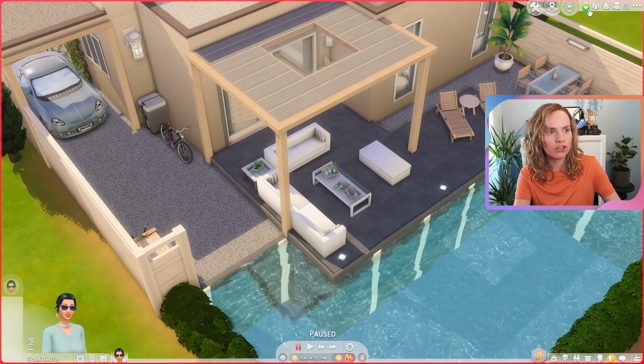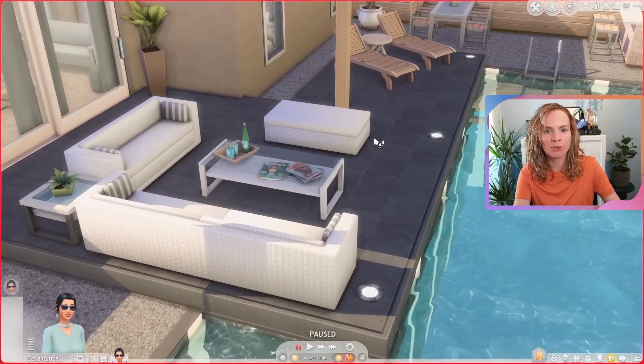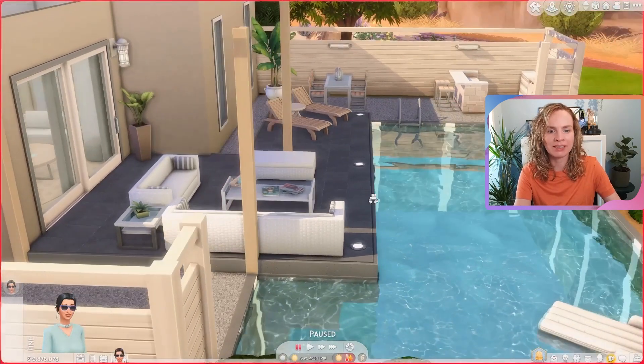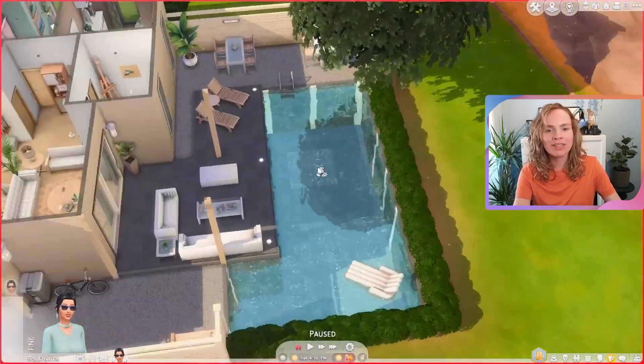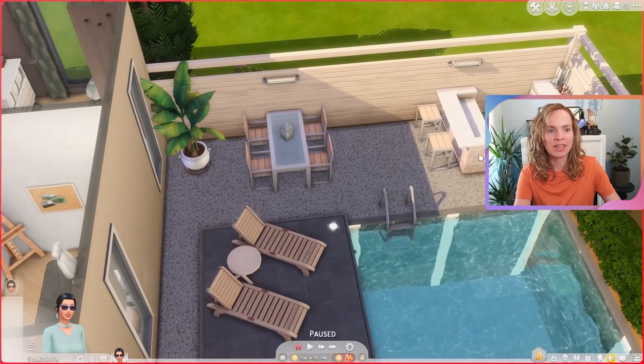We have a little awning over the back porch and here we have the lounge area with a nice coffee table that I cluttered up — it just makes sense they would spend a lot of time here. Some magazines underneath and some glasses and a bottle of water, and then over here is the pool obviously with the lounge chairs.